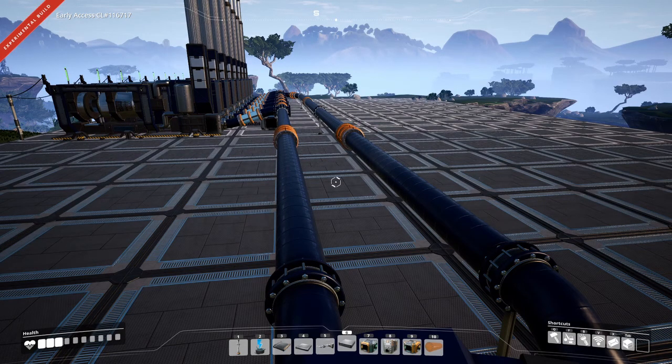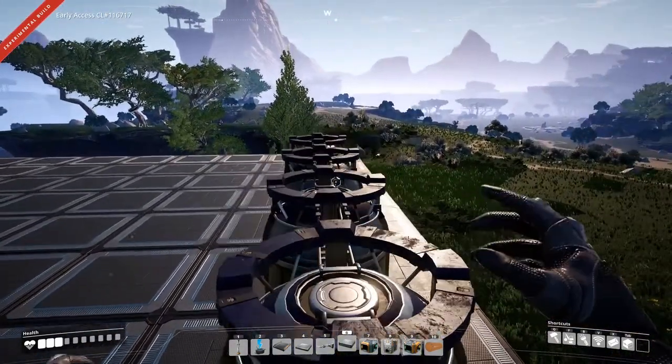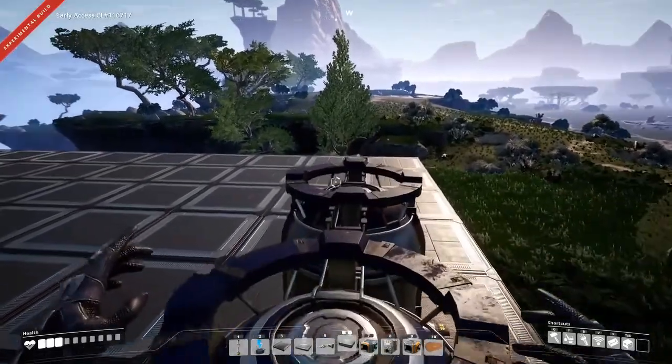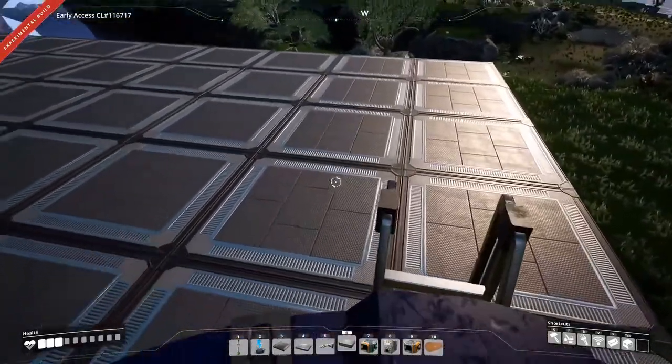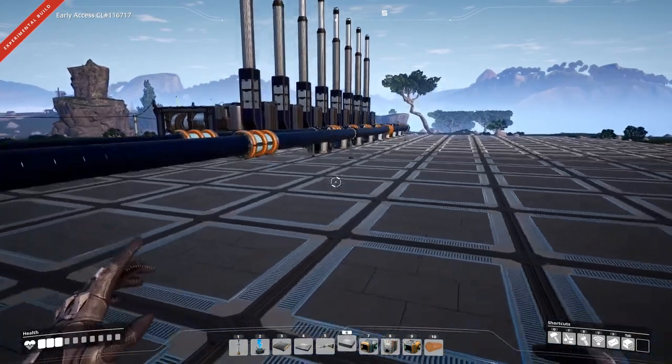480 coal per minute will handle 32 generators and about five pipes of water. We've laid out five pipe spots here just to make sure we've got enough space. We've got 10 more coal generators to put down.